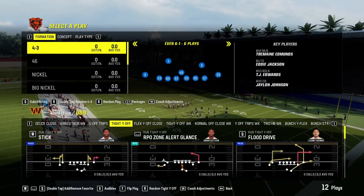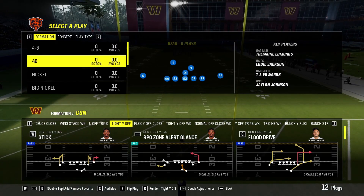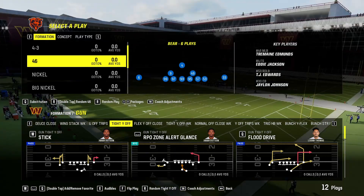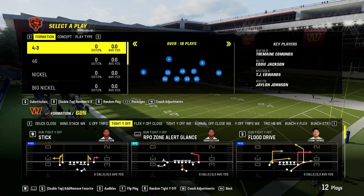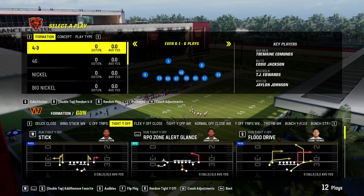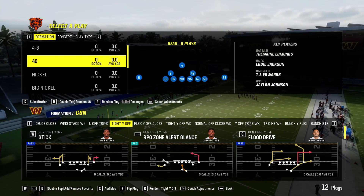Hello and welcome back to another Madden 24 video. We're back on the defensive side of the football. A couple of videos ago I showed you an awesome four-three odd blitz. Now we're back in the four-three formation, however it's not the four-three odd — instead it is the four-three even six-one formation. This formation reminds me a ton of the four-six bear.